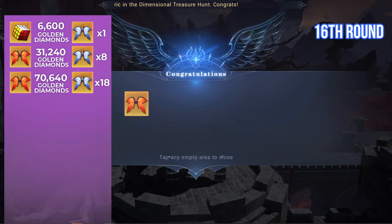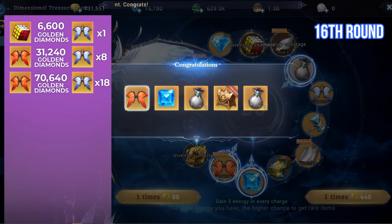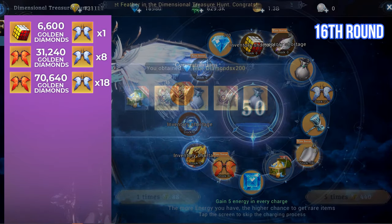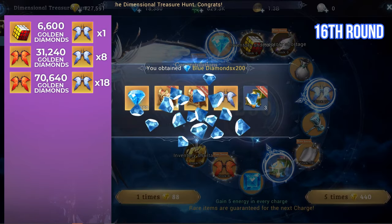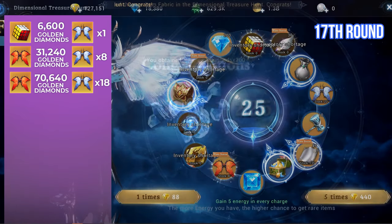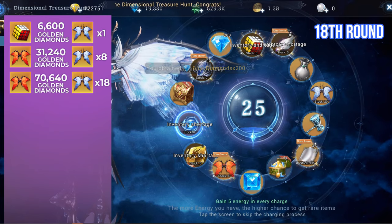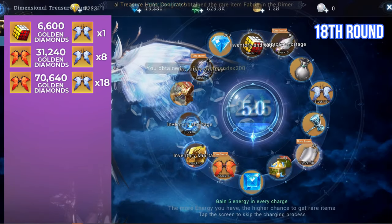On the 16th round of the guaranteed rare draw, I got the Scarlet Feather wing again. This time I managed to get 18 wing shards in the process. The overall amount spent is 70,640 Golden Diamonds. We are close now to achieving the Dream of Butterfly wing. Let's continue with the draw.